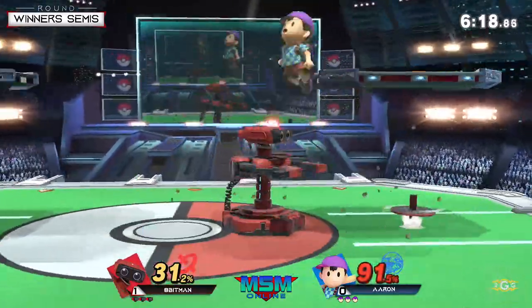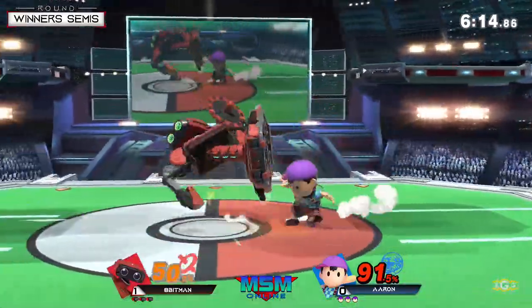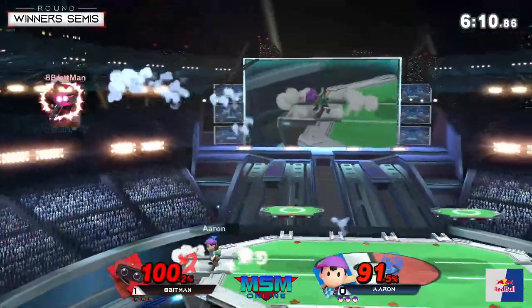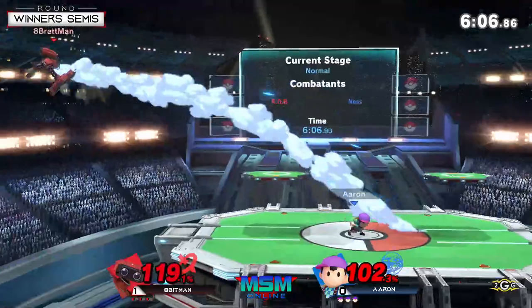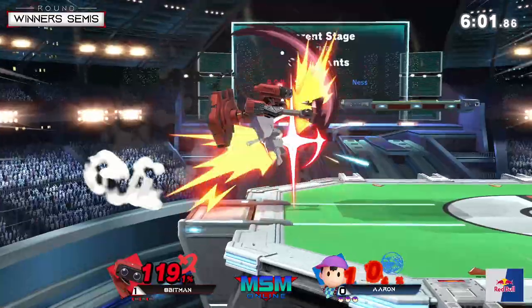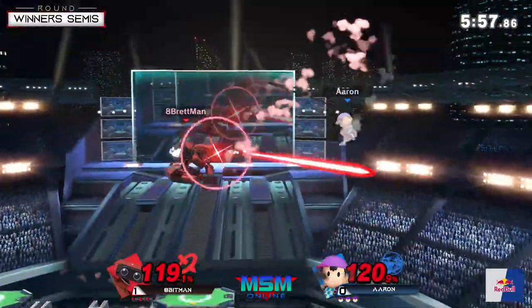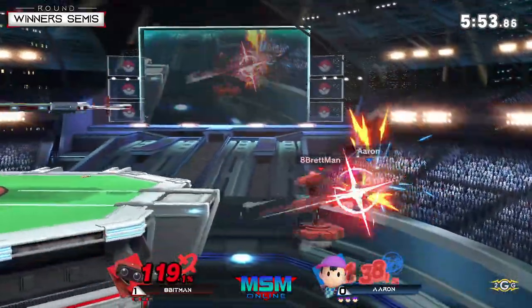Looking for the gyro assist again — does he read the mash? He doesn't go for any attempt, just waits to see how Aaron's gonna land. This could be a big opportunity for Aaron to get the stock, but Apeman lands with a neutral air. That was a huge punish that could have led to the kill, but I still like the double PK Fire aerial after the jab lock — very very good stuff.